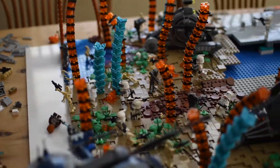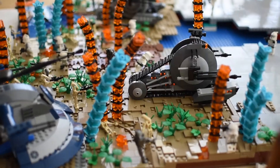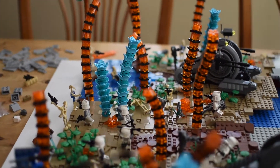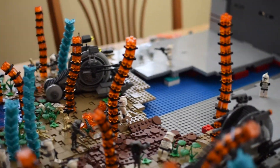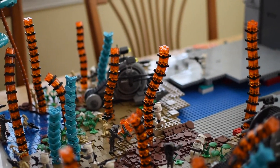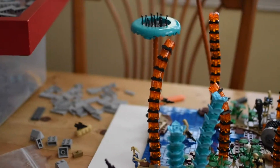I'll start off with the landscape. As you can see, I have a lot of 2x2 dark tan tiles covering the entire landscape, all from pick-a-brick. Then I have these weird looking Felucia plants that you can see in the Clone Wars episodes. They don't look exactly like this, but this is the best I can do with the pieces I have on hand. I have these tall orange kind of ball plants with these blackish brown things separating them — I think I have 13 of those out.